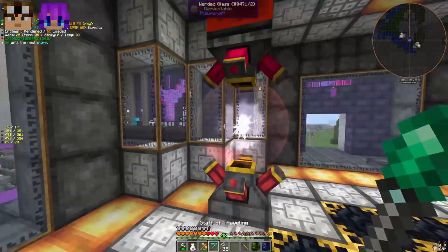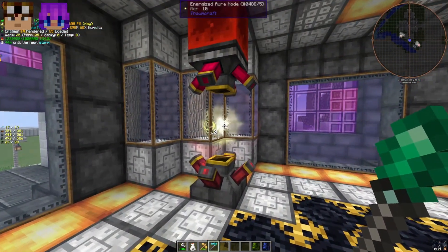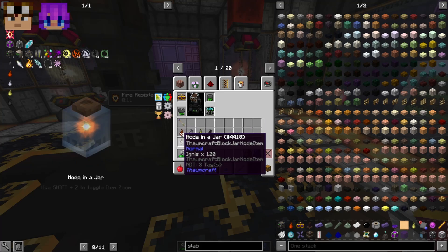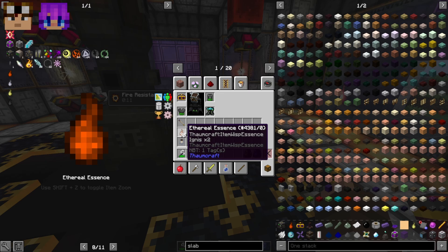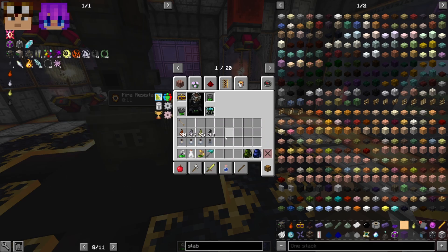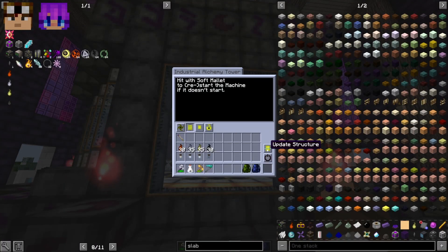We got our 10 ordo — fantastic. We need to do this for each of the four nodes. Off camera I've done the work and gotten 10 on all four energized aura nodes. Here are the exact values: you need 120 ignis (30 ignis ethereal essence), 140 ordo (35 ordo essence), 140 air (35 air essence), and 120 perdicio (30 perdicio essence). Each gives the magic number of 10 V on that node.